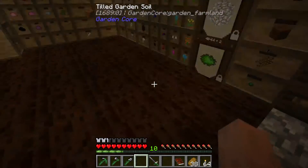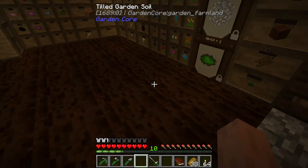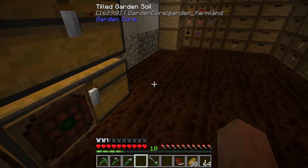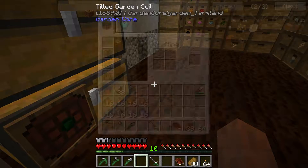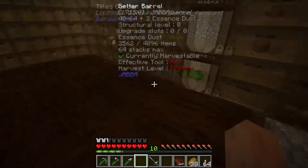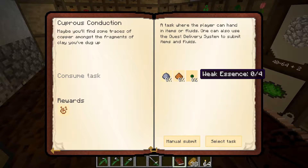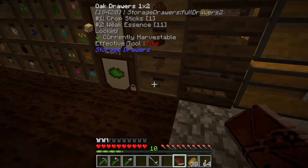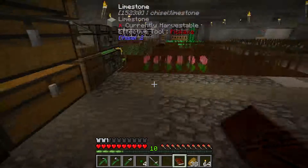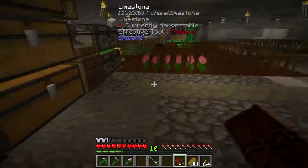So what we end up needing for these — according to the book — is 16 clay, 16 floral orange, and four weak essence. Well, we happen to have some of that. So we've got enough for one set. We've got our essence, so we've got enough for one set, easy. We can turn this one in right now — that gives us one.